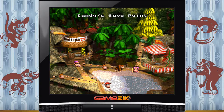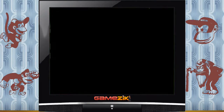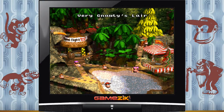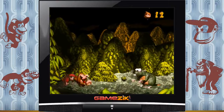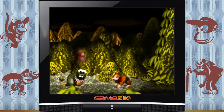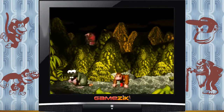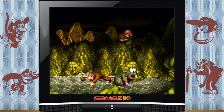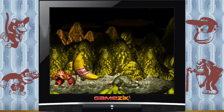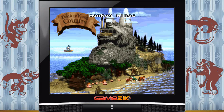Et bien bon, maintenant on va arriver au boss. On a Candy qui va nous permettre le save point — on va sauvegarder. Et on fait le boss. C'est le stage 2-2, il faut le taper trois fois, c'est pas très compliqué. C'est le boss le plus facile du jeu. Le stage 2-2 donc, le stage dans le wagonnet que j'ai beaucoup aimé. Il y a également les stages avec les lumières vertes et rouges que j'ai trouvé vraiment excellent.